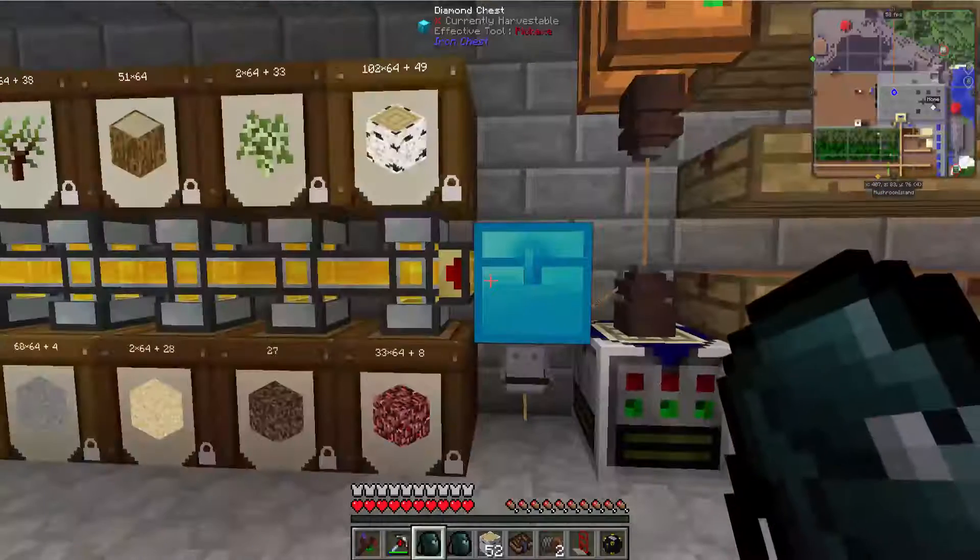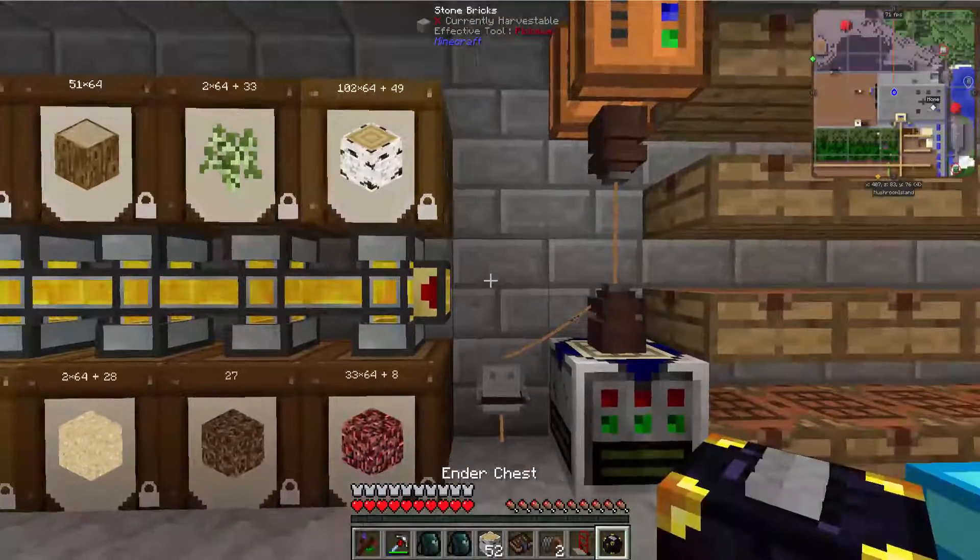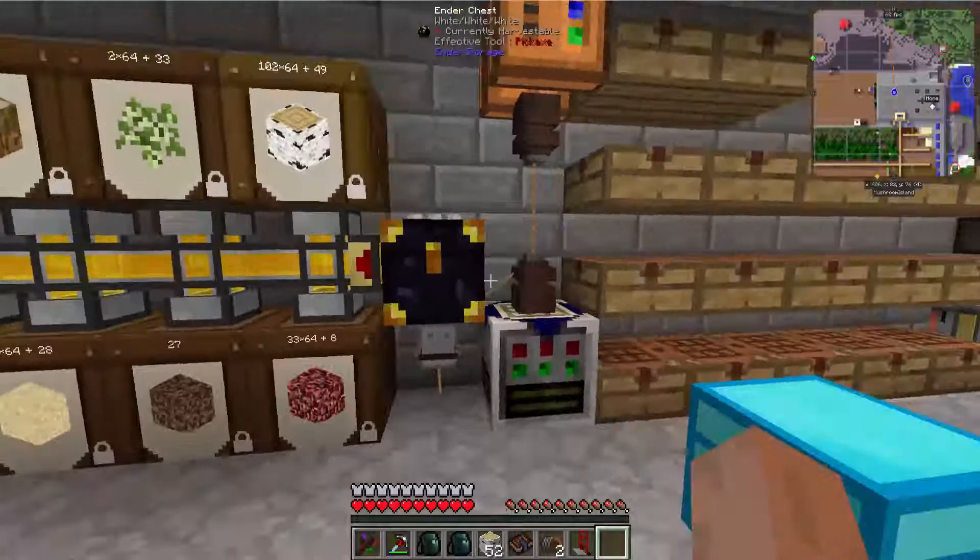Let's grab our little dolly here, pick that up, drop it over here, and we now have our Ender Chest set up.